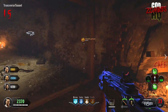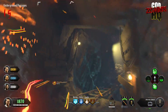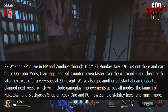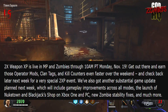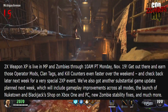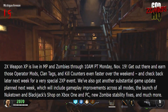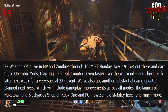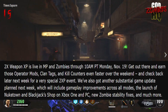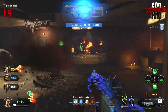Moving on to our third story of the day, we got more updates from Treyarch regarding the current state of Black Ops 4, and some things moving into the future of Black Ops 4 zombies. They pointed out that Double Weapon XP was live in Zombies this weekend. They continue by saying, quote: 'Check back next week for a very special Double XP event. We've also got another substantial game update planned next week, which will include gameplay improvements across all modes, the launch of Nuketown and Blackjack's shop on Xbox One and PC, new zombie stability fixes, and much more.' The new patch once again brings various zombie stability fixes, so we have another major game update to look forward to next week.